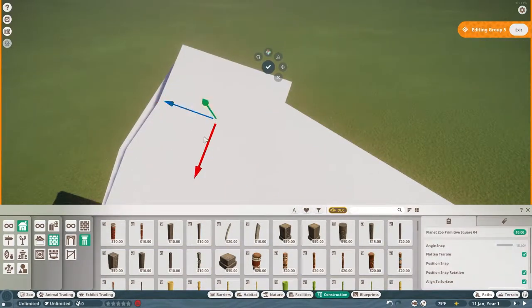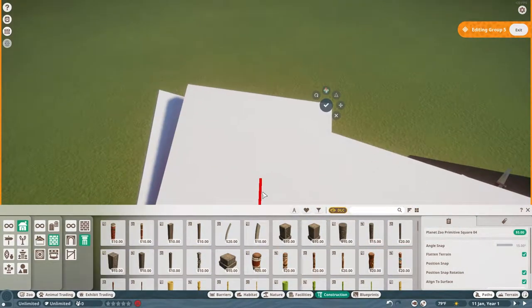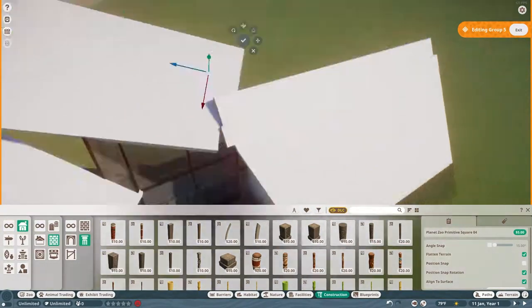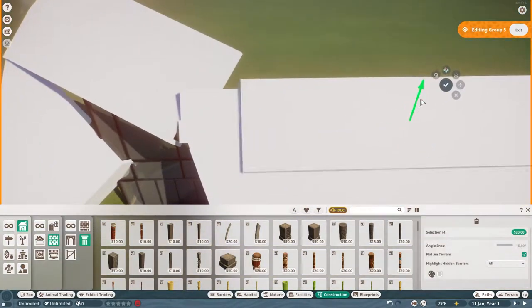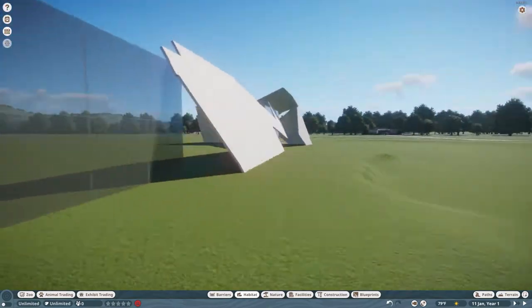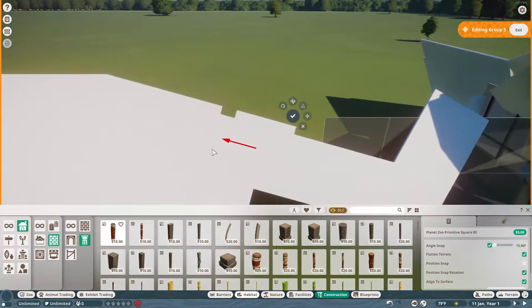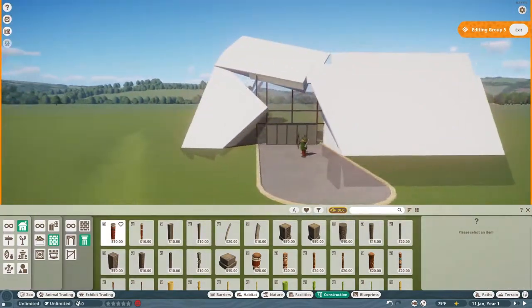The inside is pretty different because you can't really do all that they did there — like where you walk under the water and penguins are swimming above you. If you don't know what it is, you can check it out online. There's a nice GoPro walkthrough video on YouTube that I found and that helped me get a lot of these shapes right for the building.